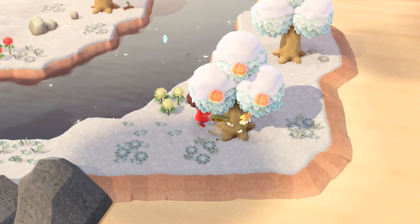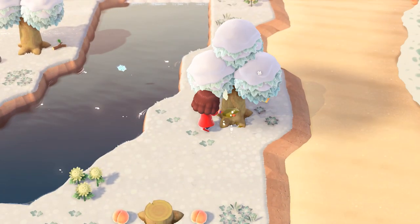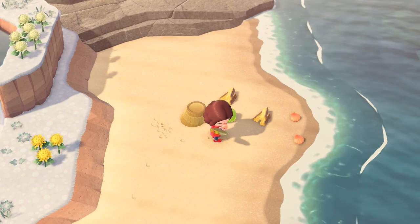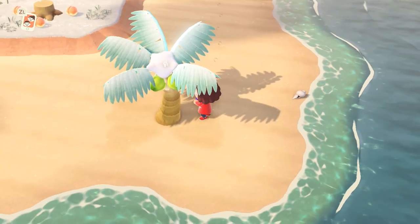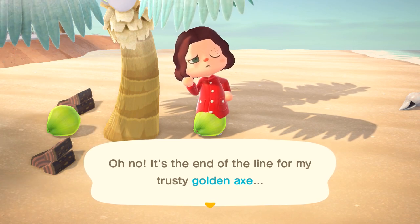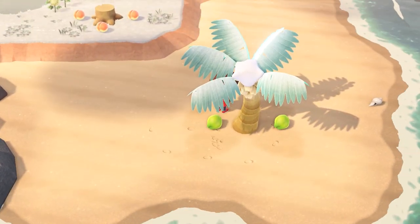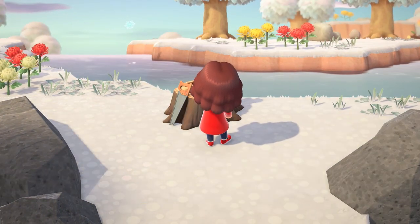Golden tools — honestly my opinion is they're not worth it. Golden tools break and there's no way to buy one, so you always have to craft them whenever they break. The easiest option is just to buy tools from Nook's Cranny. But if you're after the golden tools for the Nook Miles, here's how: golden axe — break 100 axes including flimsy ones; golden slingshot — shoot down 300 balloons then look for a gold-coloured balloon with the DIY inside; golden watering can — reach five-star rating and Isabelle gives you the DIY; golden net — finish the bug critterpedia; golden rod — finish the fish critterpedia; golden shovel — help Gulliver 30 times.